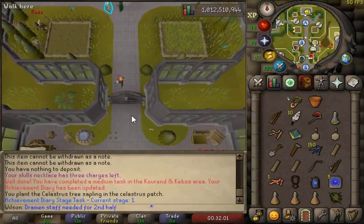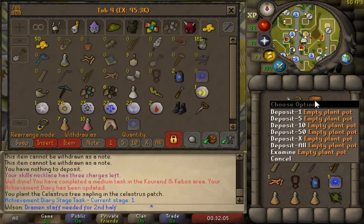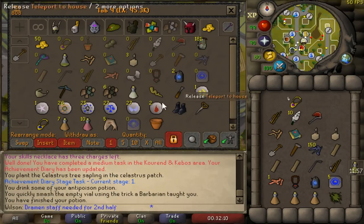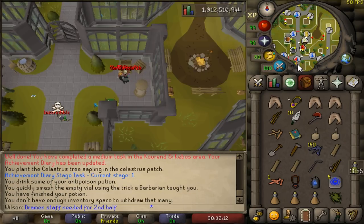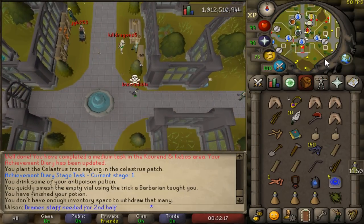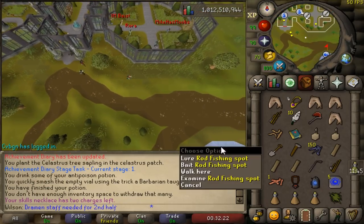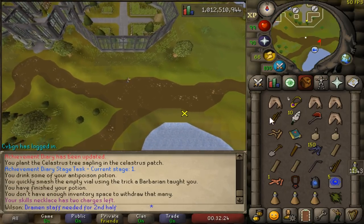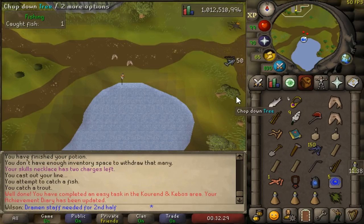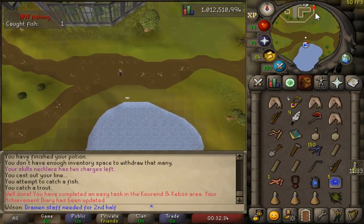Now since you have extra inventory space, you could bring more food from here. I have an Antidote++ — I'm going to sip it and that's going to last until the combat portion. Out of the Farming Guild, going southeast. You want to fish at the fishing spot until you get a trout. Salmon does not count. Now to go north.